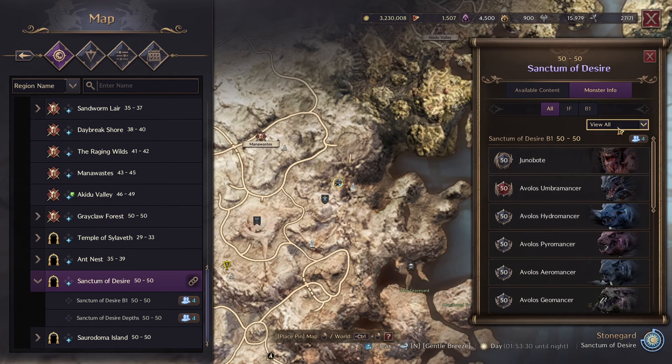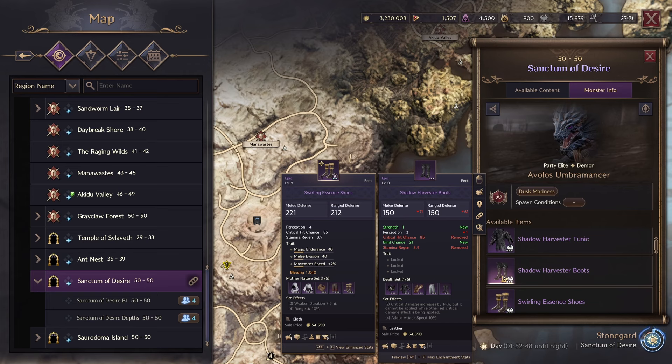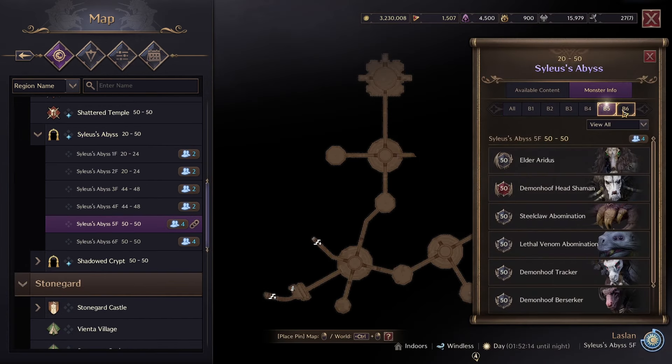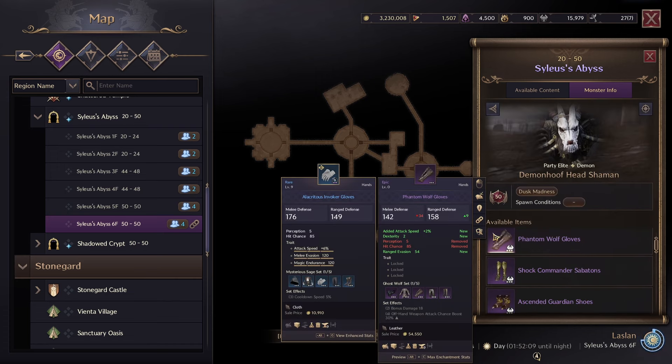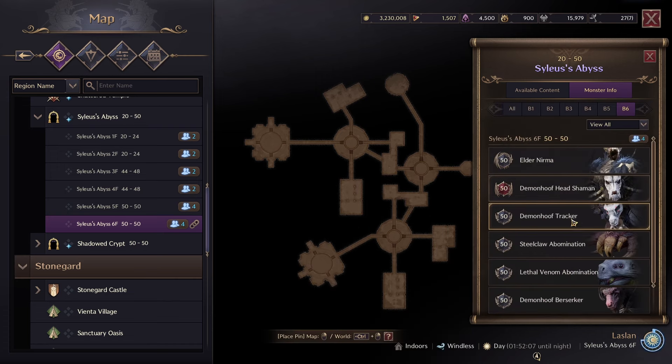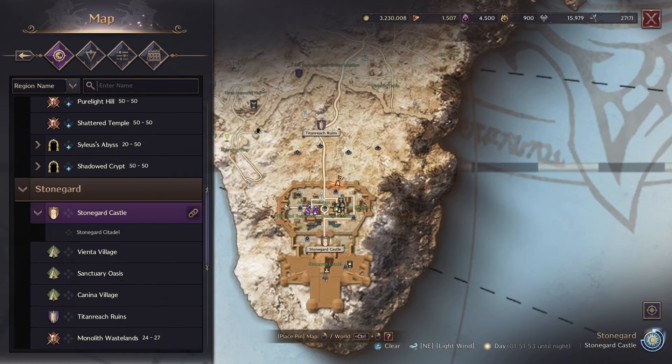Over at Sank of the Desire, the main drop that matters is the Shadow Harvester Boots — a very good pair of boots. Strength 3, Perception 5, and Bind Chance. Eight stats on this is very nice, as well as the two-piece bonus. And for Seelius Abyss 5th and 6th Floor, they added the Shock Commander Sabatons and Phantom Wolf Gloves. The Steel Claw Abominations have a chance at the Shock Commander Sabatons, and the Butchers drop the Phantom Wolf Gloves.